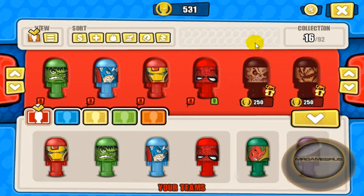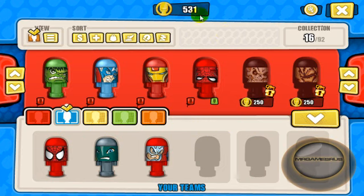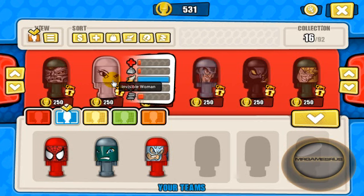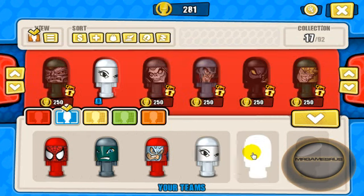That's Bonka-Zonk-arific! Here's my teams down here — I have an orange team, a green team, and a blue team. I have a total of 531 coins at the moment. Let's purchase a good old Bonkazox. We got Grim Weeper — he has high attraction. We have Task Master — he's high weight. And we have Invisible Woman — she's got some high velocity. I like that. Let's purchase her. She will go nicely into my team.